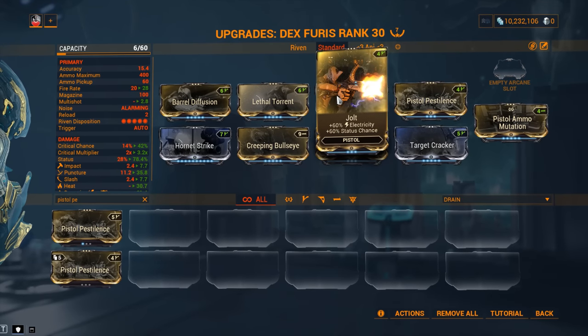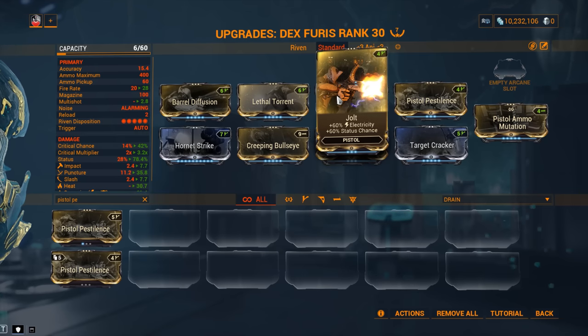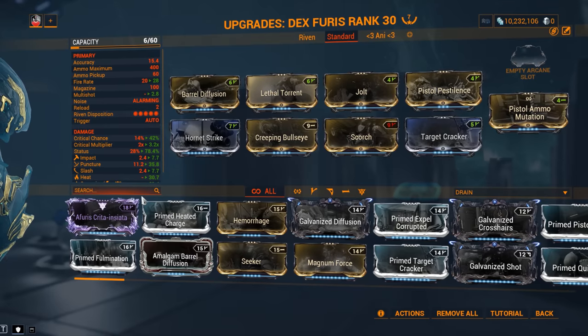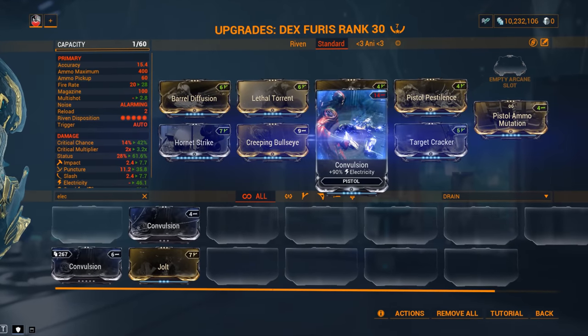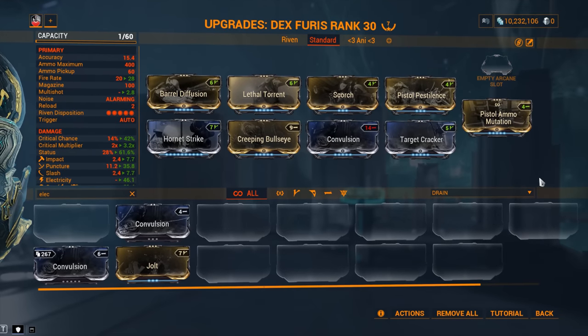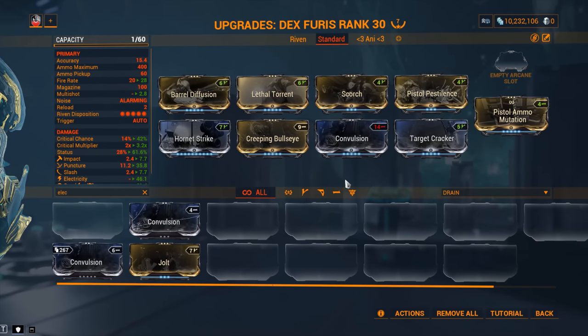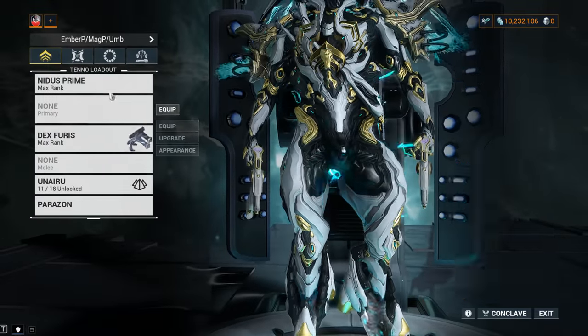Jolt is a problem if you're a newer player because it can only be obtained from Baro Ki'Teer, the Void Trader who comes every two weeks. You can't farm it right now — you can only buy or trade for it. Don't have Jolt? Use Convulsion instead and the build becomes new-player-friendly. As for Scorch, that comes from Spy missions. Pistol Pestilence comes from Corrupted Vor in the Void. There's really no excuse not to farm all of these mods. And if you don't have the Endo, prioritize Multi-Shot, then the Elementals, then Hornet Strike.